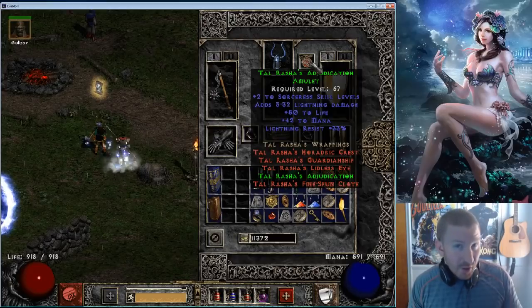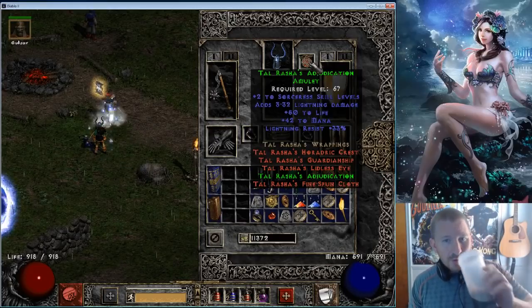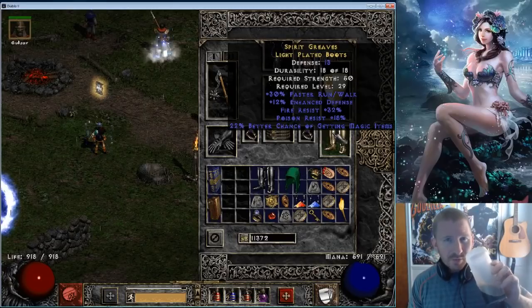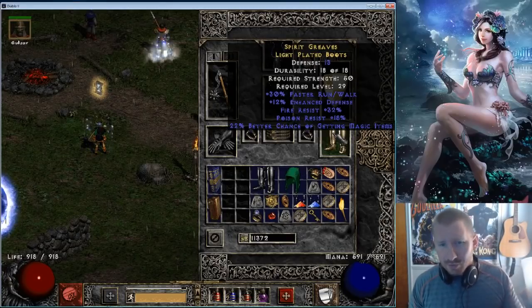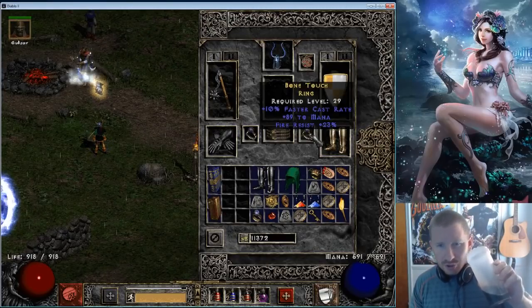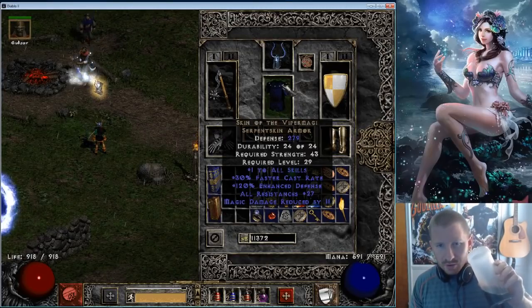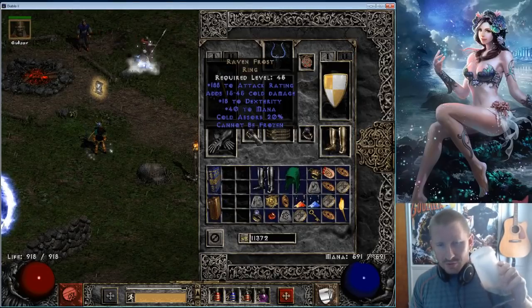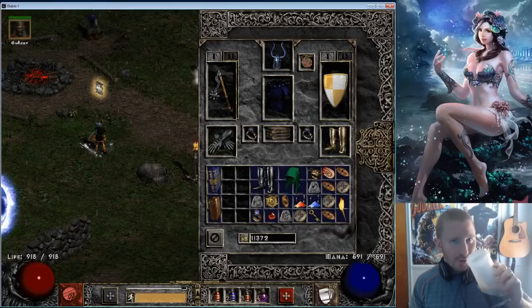It'd be nice to have Talrasha's Belt right now on her as well, to get some of those set bonuses. Awesome — decent magic find boots. Check these out: 22 MF, dual res, and 30 faster run walk. That's pretty nice. GG castrate ring. Viper Magi. Snow Clash, which isn't really needed. Mage Fist.